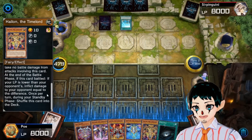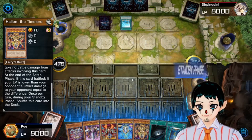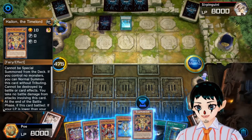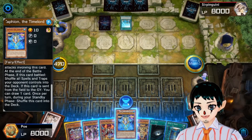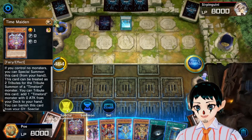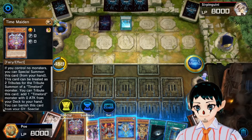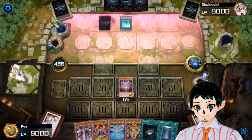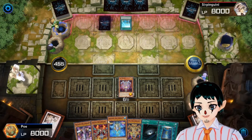And this one — if you have lower life points, then you inflict damage to your opponent equal to the difference. Alright, let's see who I should start with. Start with her, that way I can get another one of these Time Lords into my hand.